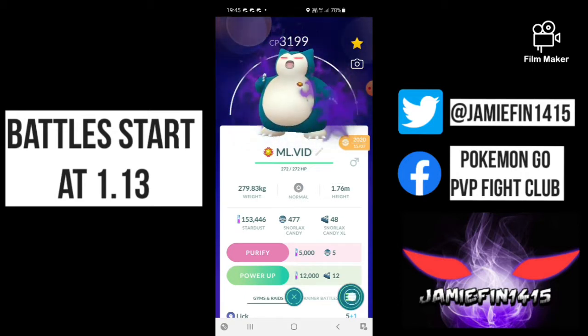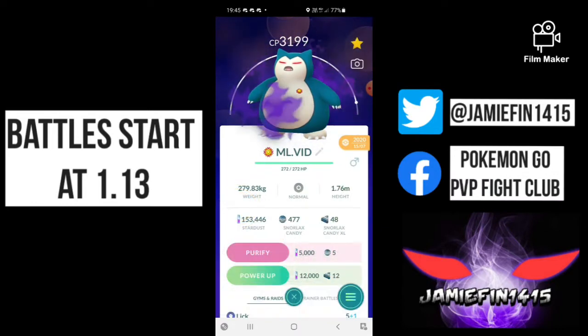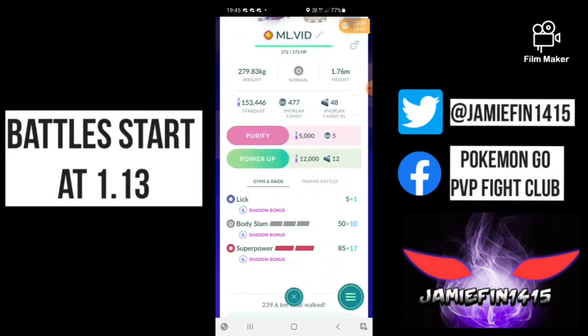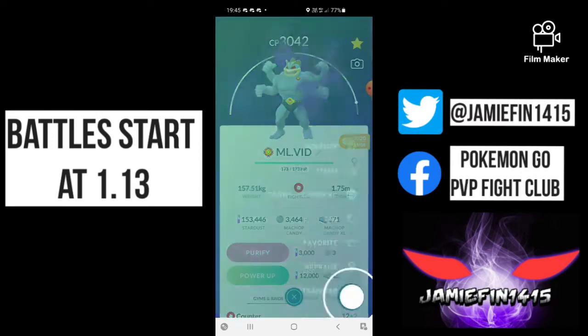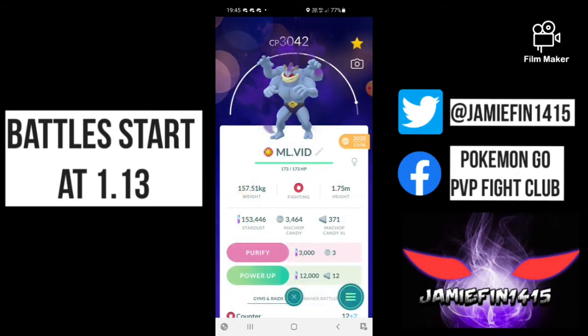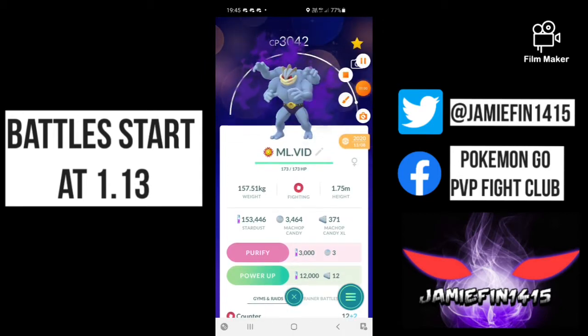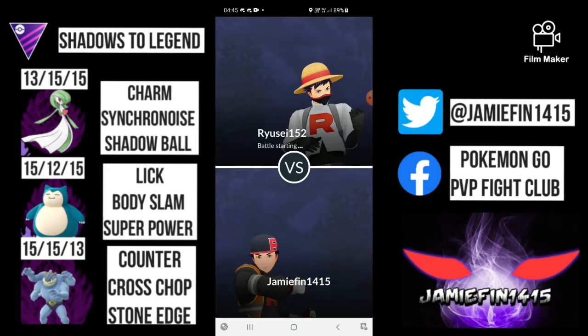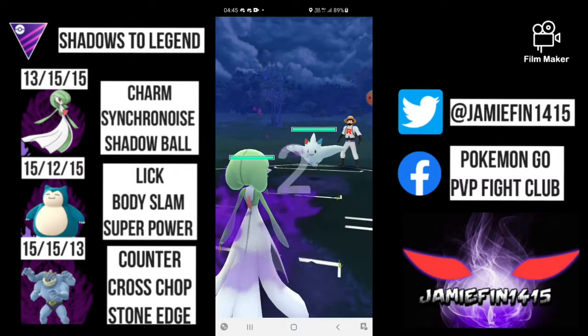If you've been on the channel a while you know I only use shadow Pokemon in GBL, and Master League Classic has always been a headache because there's such a limited amount of shadow Pokemon that are viable. Not only that, it's almost impossible to get IVs that reach the right attack breakpoints and bulk points. But today we are going to showcase my first ever 5-0 in the Master League Classic. The team we're using is Shadow Gardevoir in the lead, big Shadow Snorlax on the safe switch, and a Stone Edge Machamp as the closer.